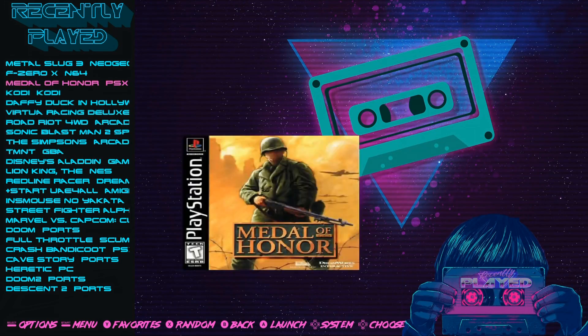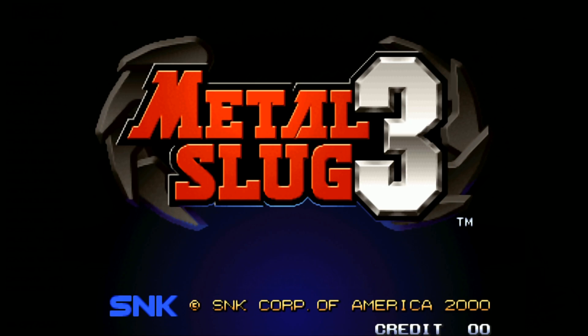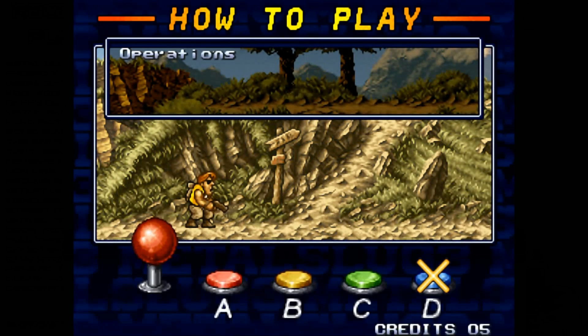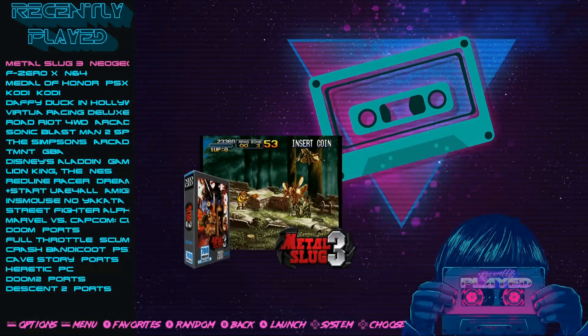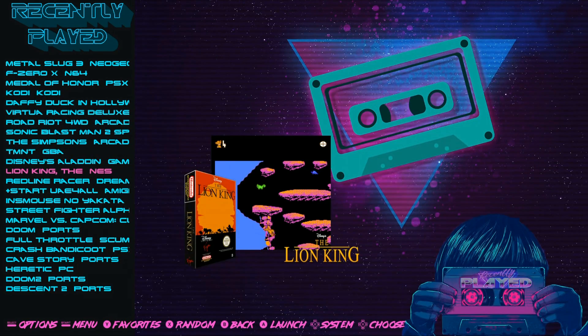Let's load up Metal Slug — I want to see what the bezels look like, loading screens, things like that. There's your loading screen. No bezels on Neo Geo. Let's try a Super Nintendo — each system has a little different system startup screen. No bezels on this image, but there are loading screens.